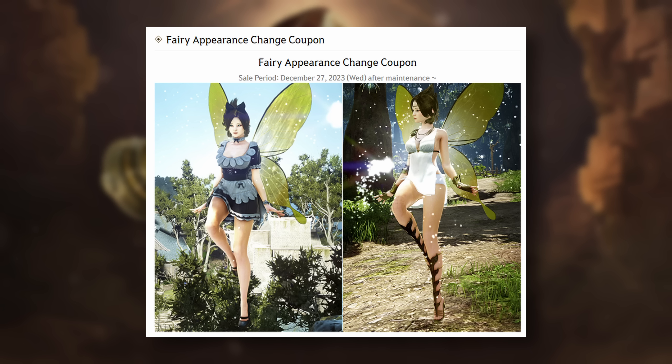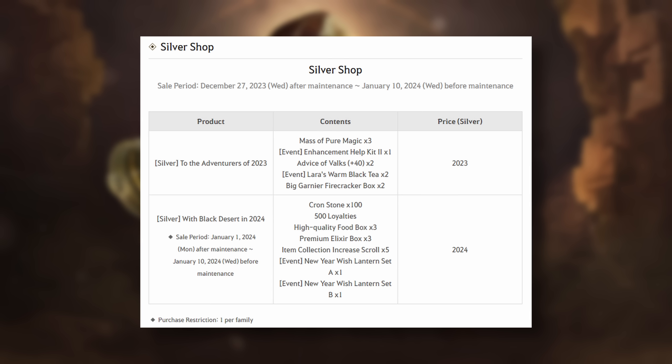They have also added a new Fairy Appearance Change Coupon that lets you change the appearance of your Fairy to one wearing a Venisil outfit or a Cabelius outfit. The Venisil outfit for Fairy will grant you a 10% processing XP bonus, and the Cabelius version will grant you a minus 5% death penalty effect. You can only buy these once per account. There are also two items you can buy with silver in the Pearl Shop that will grant you some items — the first package is available as soon as you log in and the second will be available after the New Year.